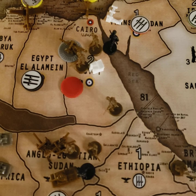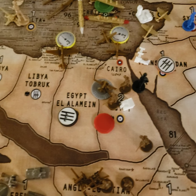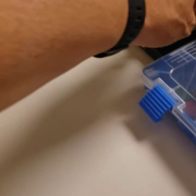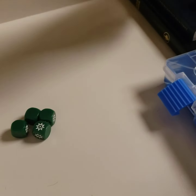For that, he's going to have 4 transports, 1 destroyer, 1 cruiser, and he's scrambling the 2 fighters. So I've got 2 subs, a bomber, and 2 fighters.